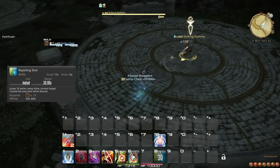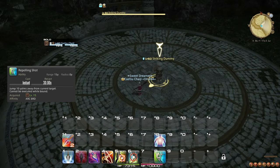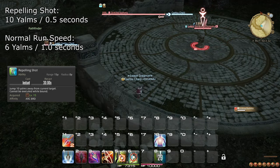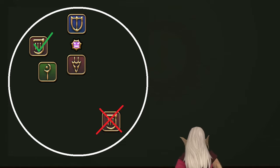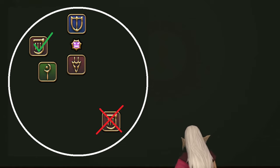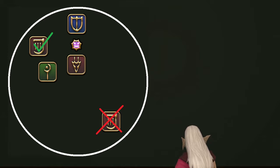At level 15, you learn the ability Repelling Shot, which pushes you back 10 yalms in about half a second. This can be useful for positioning, but in most cases this action is not particularly important. For reference, players run at about 6 yalms per second by default. As dungeons become available at level 15, it is worth mentioning that while ranged physical damage dealer jobs like Archer and Bard have great range, their ability to move at all times means that you should try to stick by your group. If you have no good reason to stand far away from your target, it is better to get closer to your group to make it easier for your healer to heal you, for instance.